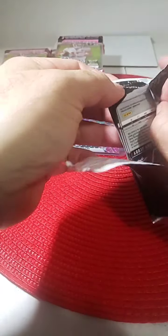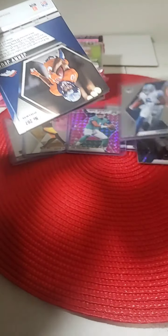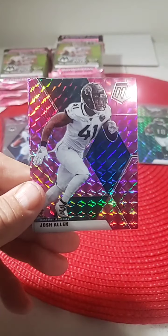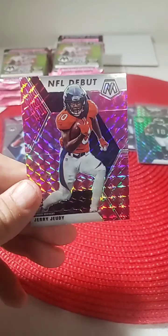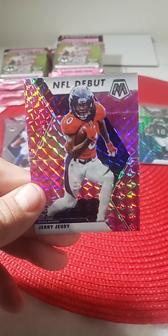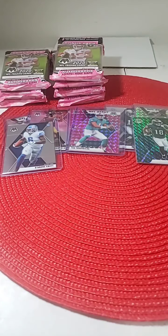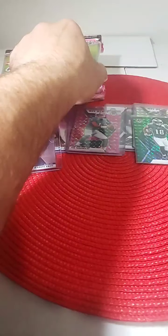Here we go again with these pink ones — seals real well. Let's get DeAndre in there. Pink camo: Jeff Saturday, Josh Allen, and Jerry Jeudy NFL debut. Not bad for the Broncos — another good receiver out of this class. We'll top load that. Jerry Jeudy with the Broncos. Nice hit for Brendan.